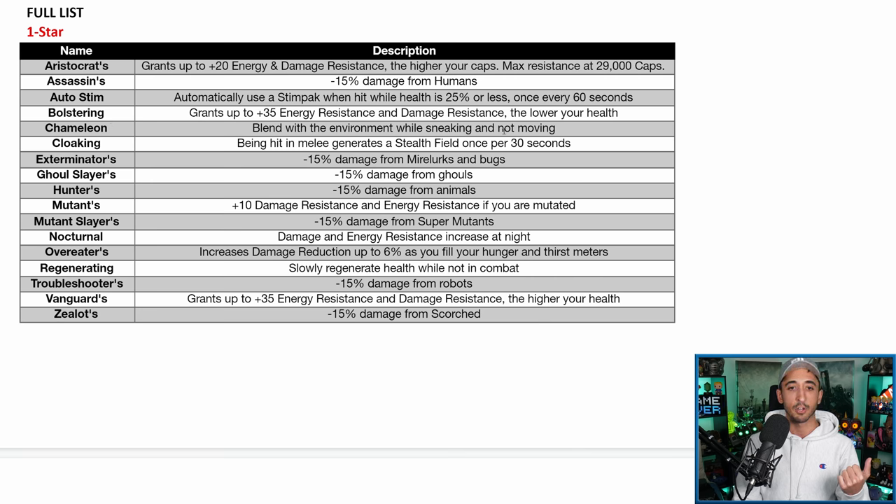Chameleon lets you blend with the environment while sneaking and not moving — Power Armor isn't the best for sneaking, but you can have one piece as Chameleon if you want. Cloaking generates a stealth field once per 30 seconds when hit in melee. These apply even if you just have one piece on you, which is cool. Exterminators gives 15% less damage from mirelurks and bugs. Ghoul Slayers gives 15% less damage from ghouls. Hunters gives 15% less damage from animals. Power Armor is inherently very protective, so unless you have a lower-level armor like Raider or Excavator, there are probably better attributes to aim towards.